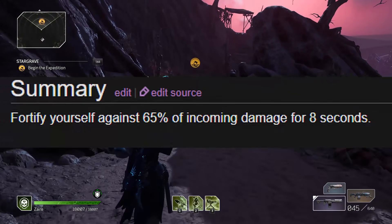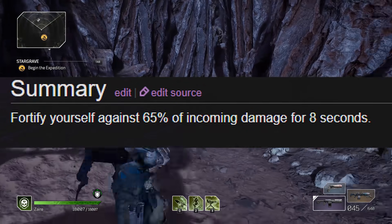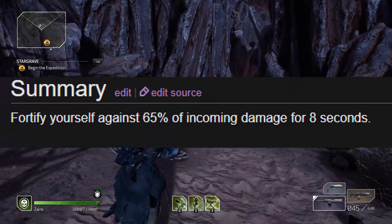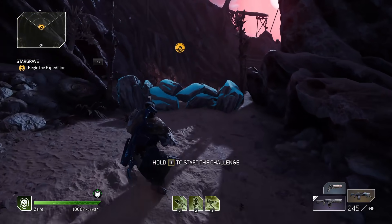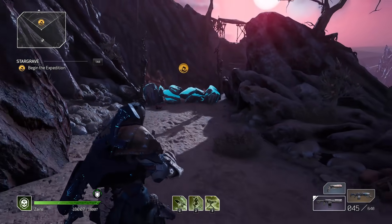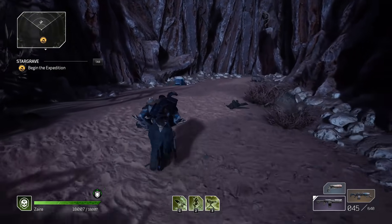It's a 65% damage reduction, which is absolutely crazy — it basically gives you god mode. You literally take 65% less damage from absolutely everything, whether you're getting hit, sniped, shot at, or set on fire. It doesn't matter — you're taking 65% less damage.